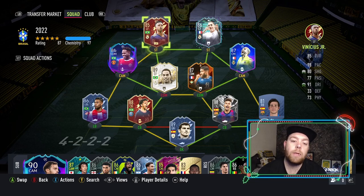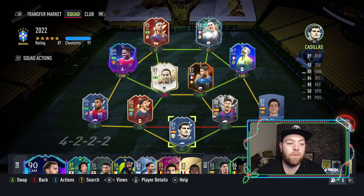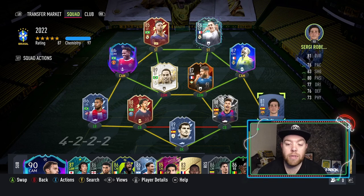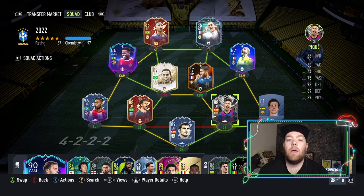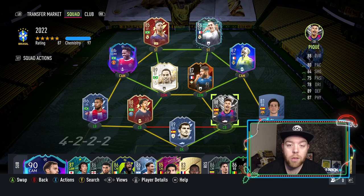That is the plan for 2022 for the team. Hopefully we can achieve it — it should be achievable. It's literally getting a Flashback Daniel Alves and a left back. Let us know in the comments what you think of my plans for icon swaps and the team, what you're doing for icon swaps, what you're planning for your team. That is it for today's episode — if you enjoyed it, hit that like button, comment below, and most importantly don't forget to subscribe. I'll see you in the next video.